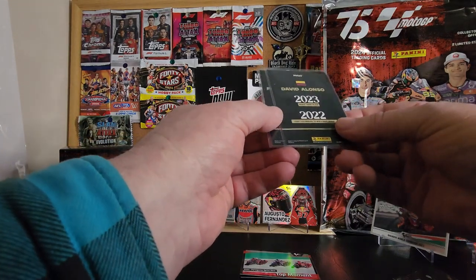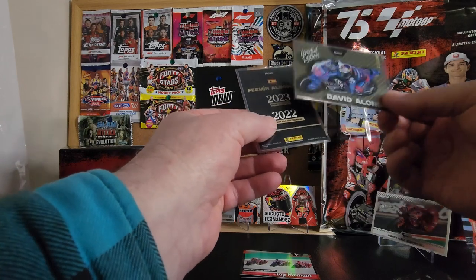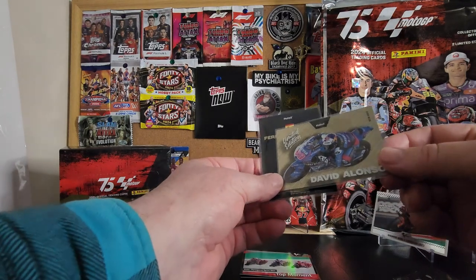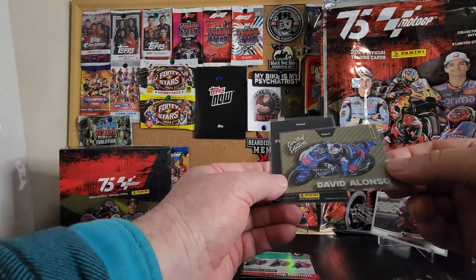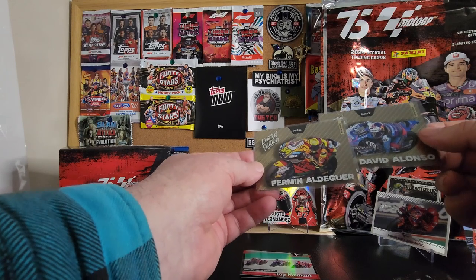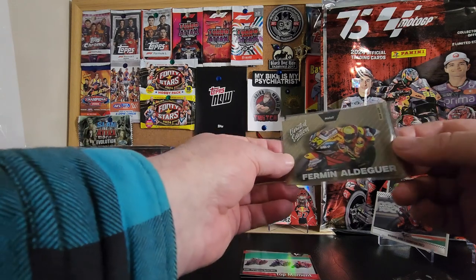So those are the cards from the packs. Now the two LE cards: Moto3, David Alonso. These are nice — I've actually sleeved them up. They've got a gold finish. And we have Fermin Aldeguer, Moto2. Nice looking card.